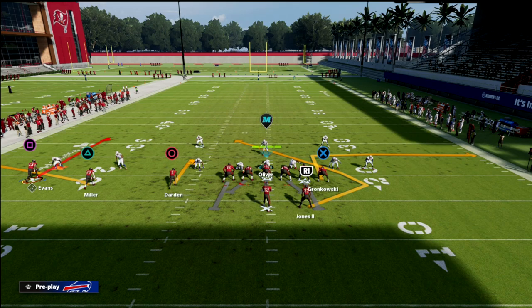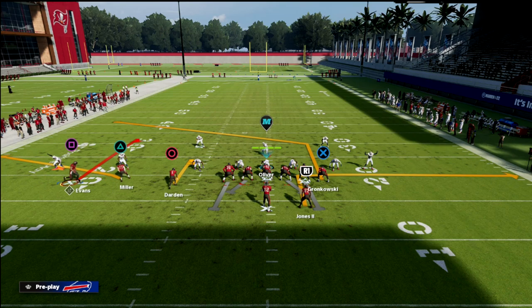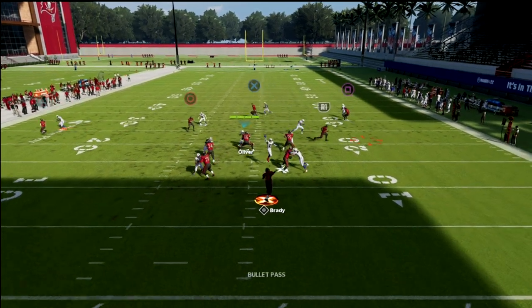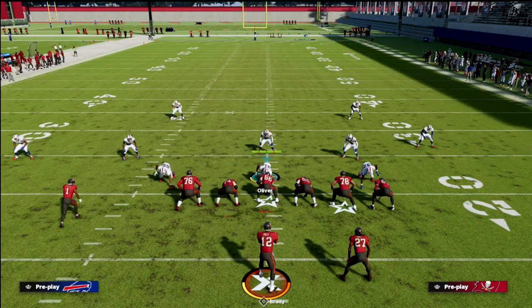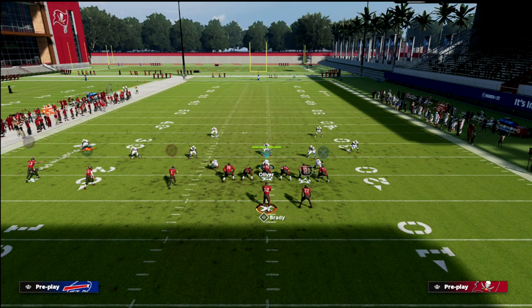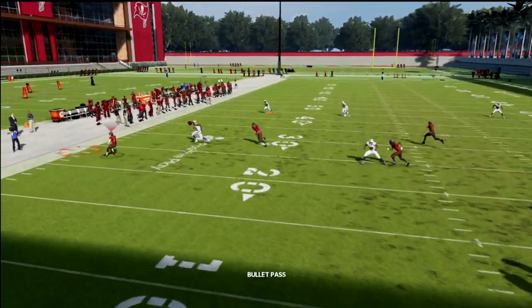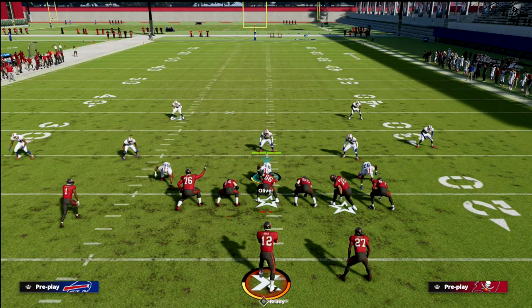If you're worried about man coverage, here's another option. We have a crow route and an out route to Gronkowski, but we can turn that into a post. Put the back on an out route — basically the same idea. Motion Evans to this side and leave him on the curl. Now you have a better man-beating concept. Take the running back out route, which they very rarely cover, and if they do, the tight end post is wide open. These adjustments make them pay for blitzing, forcing them back into coverage where you can carve them up.